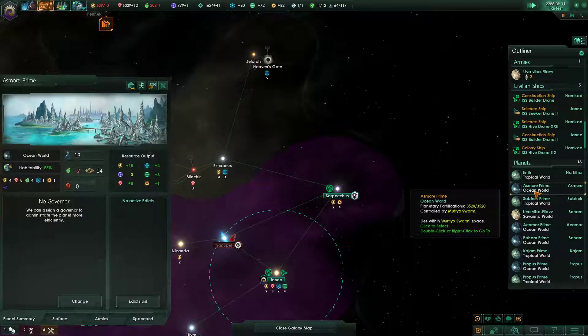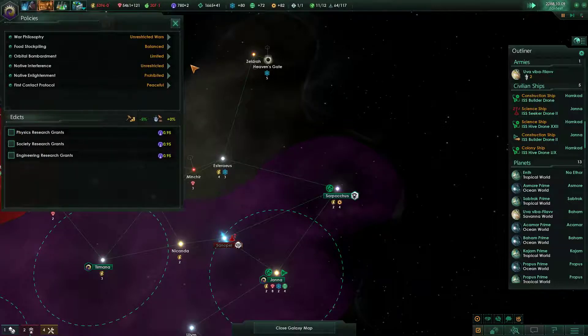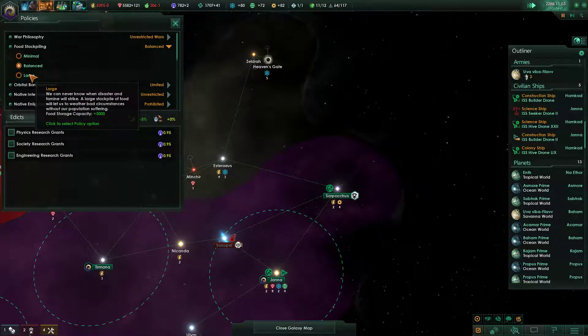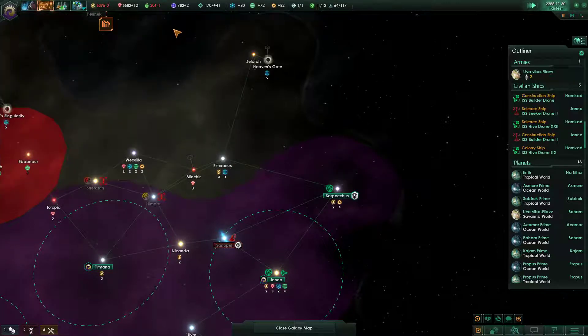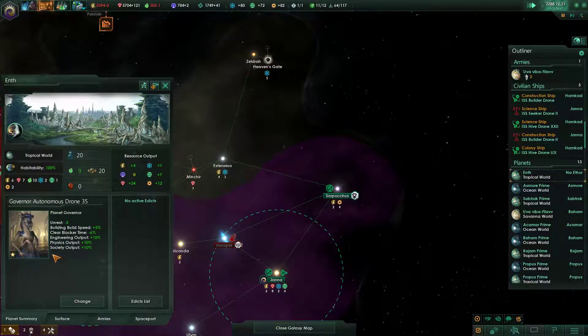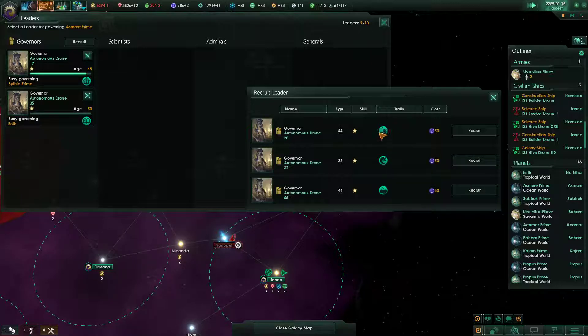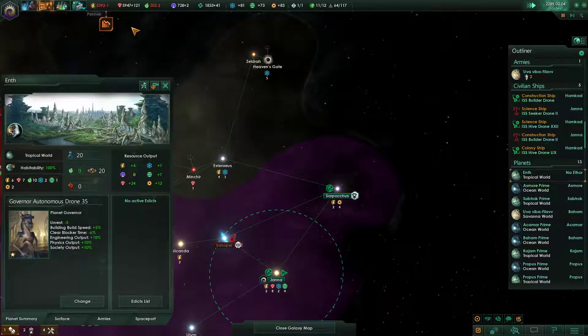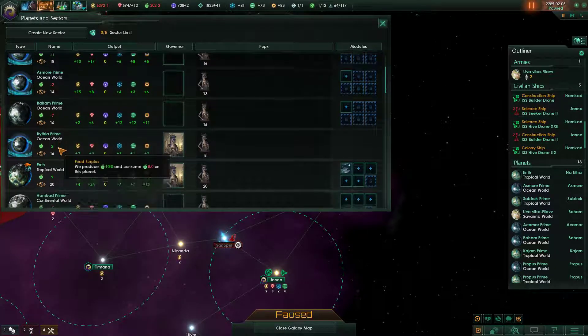Negative balance, yeah, kind of expected. I wish I had an edict or something to make food better. But we don't. Can we get any governors that will make food? Agrarian — yep, there we go. What's our best bread basket? Food 11, negative 2, negative 7, 9. 12.